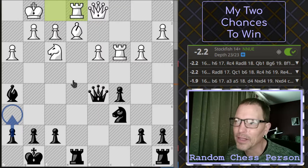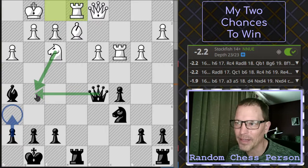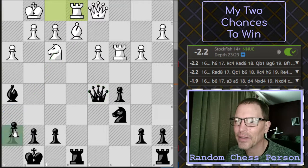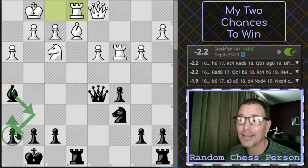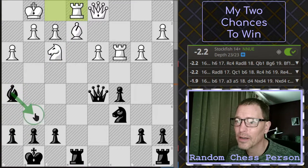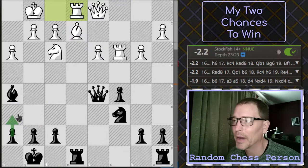The top move the engine is suggesting for me is H6, a pawn move. I cannot for the life of me figure out why that's a good move. Maybe it prevents the knight from coming in to G5, but I already have a queen preventing that. The other thing I could think of is that this pawn move would give the bishop a place to hide behind it, if needed, since this bishop is under pressure. But otherwise, I can't figure out what's good about H6.